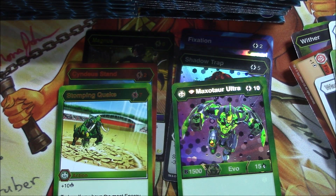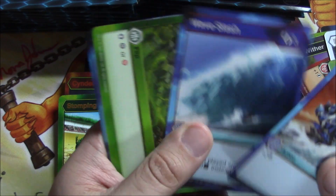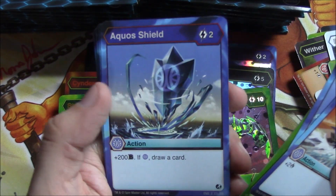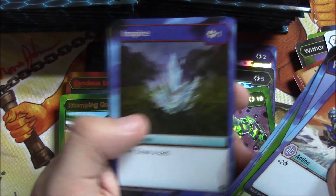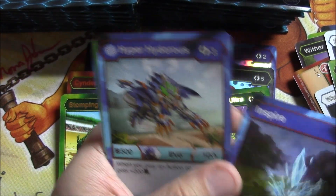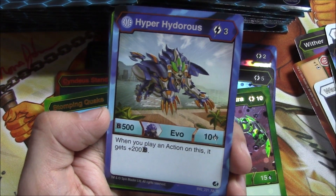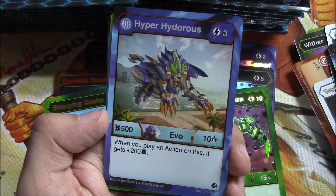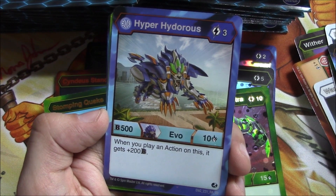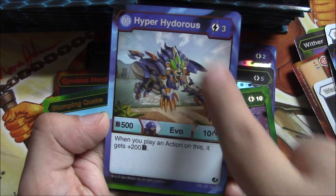From here on out I think I'm just going to go over the rares to speed things up since we're at ten minutes, but I'll still go through these so you guys can see some of the cards. Hyper Hydrous — a regular rare evolution: when you put an action card on this it gets plus 200 B, so you can buff it to 510 damage. It's actually a really good evo.